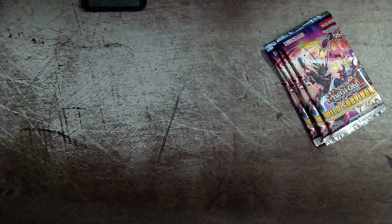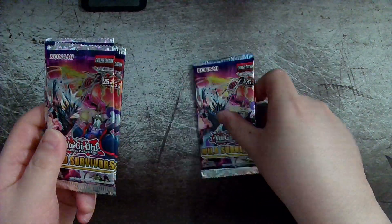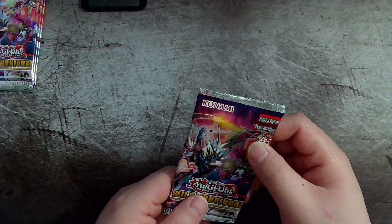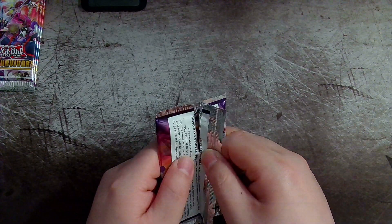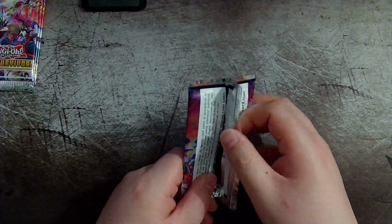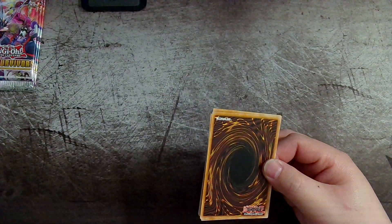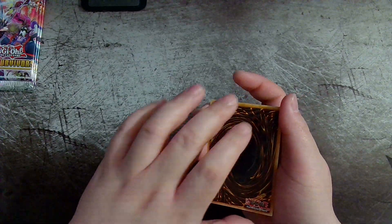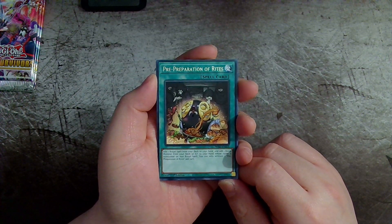Alright, four more packs. We're still trying to find some more dinosaur cards to add to my dinosaur deck — see what we can get here, hopefully something good. I know we did a card trick to have the tiny card be last, but I kind of forgot what it was. We'll see. Alright, we got Pre-Preparations of Rites.